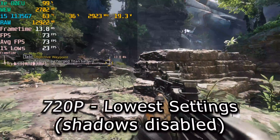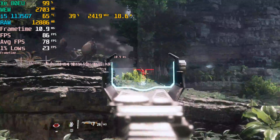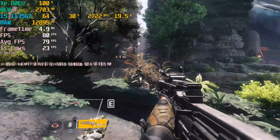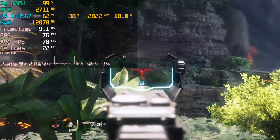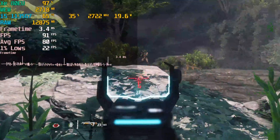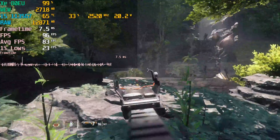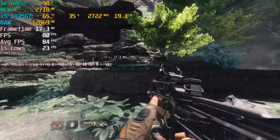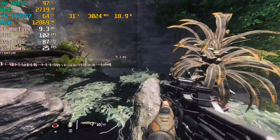I found disabling shadows really visually destroys the game. With or without shadows on though, the performance is still consistent enough that you'll have an excellent time playing through the campaign at 720p. It really just depends on whether you value absolute performance or a little better visual fidelity. I personally think having the shadows on is better, but it's a single-player game and really it comes down to your personal preference.